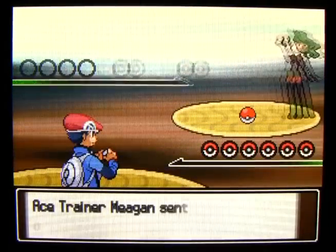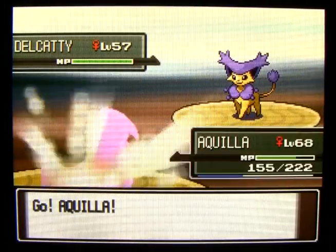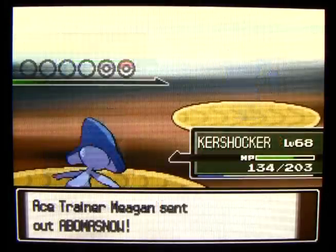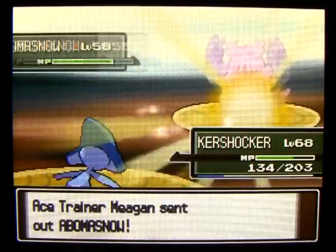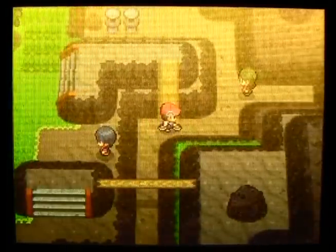She has a Delcatty on her team at level 57. She also has an Abomasnow, and that's going to turn things to hail - now I'm being damaged each turn either way. Just lovely.